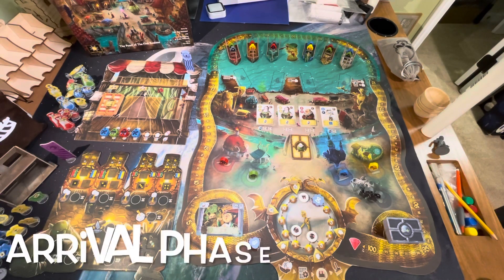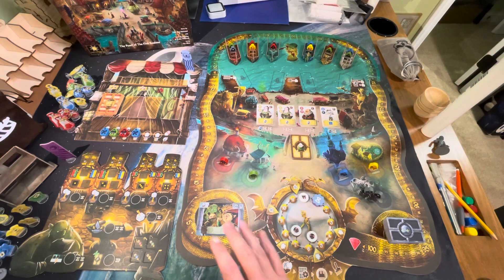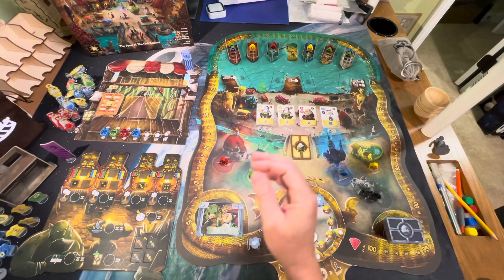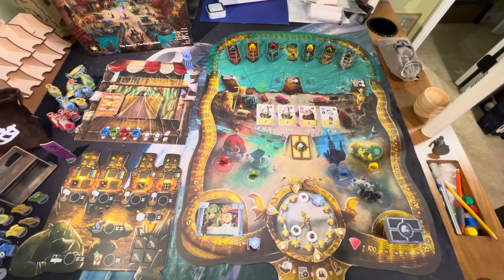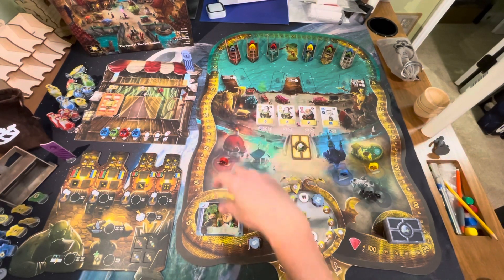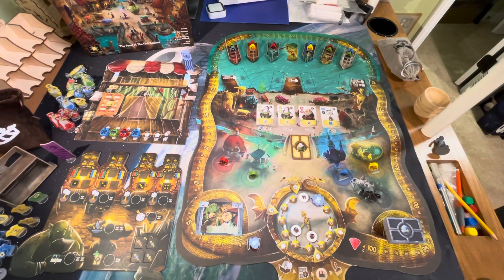The first phase is the arrival phase, where you initially see customers in the boats. You randomly draw customers from the bag and place two into each boat — going left to right, right to left, or center out, it doesn't matter. Certain merchants like the peddler do additional things during the arrival phase, but mostly you're just seeding those boats with initial customers. Whether rogues go into boats depends on the symbol on the rogue card.